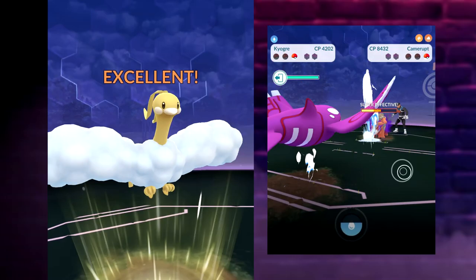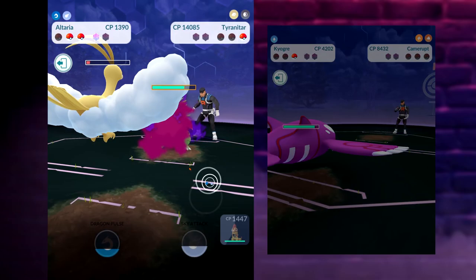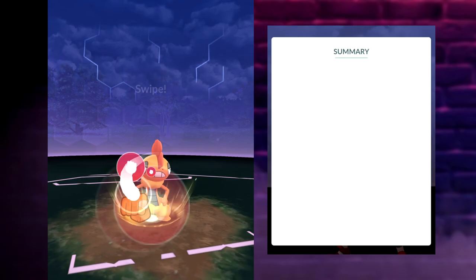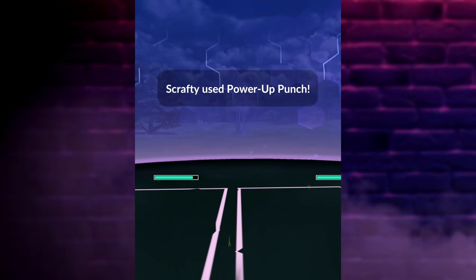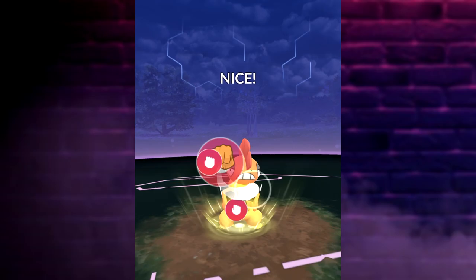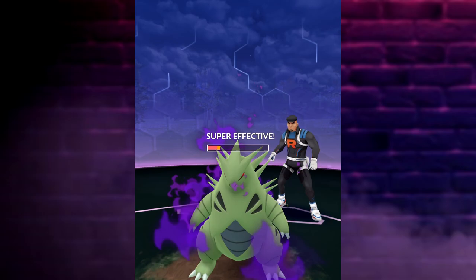So we did switch this Altaria in — it was gonna take care of that Amoonguss. The Amoonguss didn't really have all that long to live, so Altaria is gonna faint before we can send back in Scrafty, who is intended to deal with this Tyranitar, because Tyranitar has Bite right now — that is a Dark-type attack. Anytime there's a Dark-type attack, and you're most likely gonna be encountering Bite, sometimes you'll see Faint Attack like if it's Giovanni's Persian. But even then, the absolute GOAT if you are struggling is Scrafty. Scrafty has Fighting and Dark as its typings, so that's gonna resist any Dark-type attack majorly, because Fighting resists Dark and Dark resists Dark.